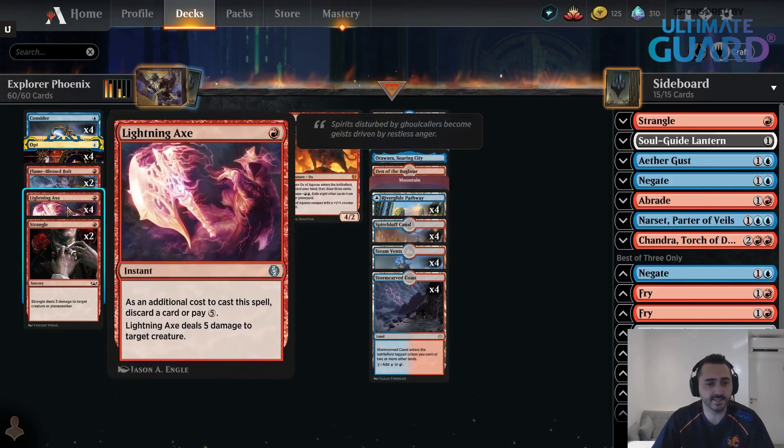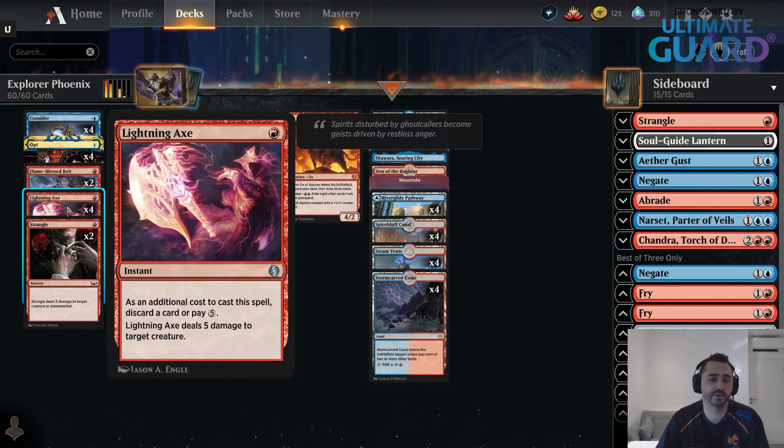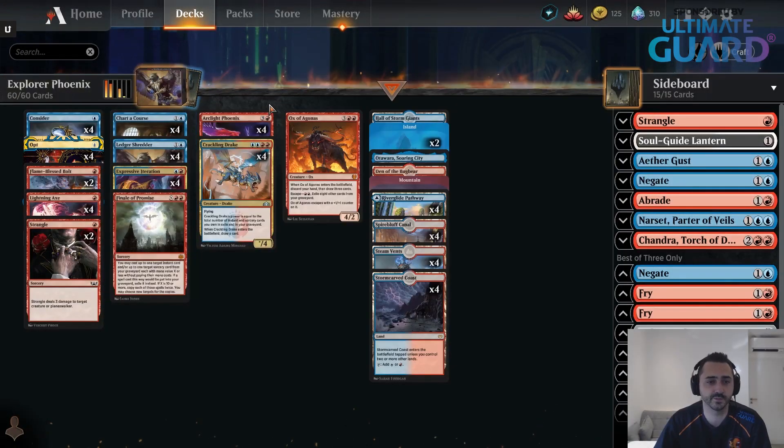Speaking of Lightning Axe, I think that card is probably the best removal spell in the format, because you need to be able to deal with Winota and you need to be able to deal with Grease Fang. These two cards are the centerpieces of both of those combo decks. Lightning Axe is great at killing both and also allowing you to ditch Phoenix from your hand into your graveyard. Don't play less than four — this deck is as powerful as the Historic version.